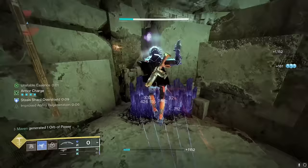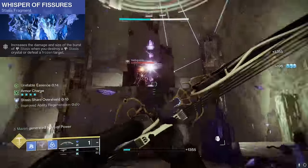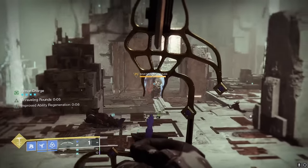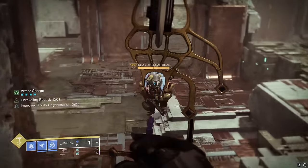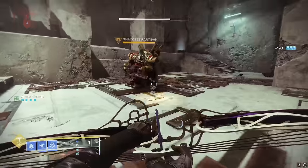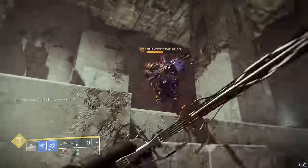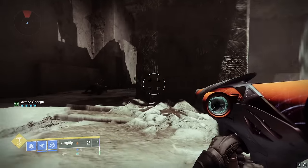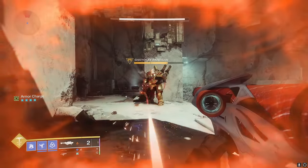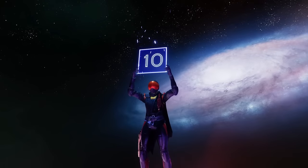Now let's talk damage — is Shatterdive actually strong? Well, between Hail the Storm and Whisper of Fissures, which boosts the radius damage of our shatters, it's strong all right. Here's an example against Caiatl with the barrage of five crystals from our bow, and you also get a great example of how enemies that are not champions or bosses get absolutely yeeted by our shatters. We do about a bar of Caiatl's health — about one third — and a glacier grenade does more or less the same. To compare, here is a rocket from the Apex Predator, and it pretty much does the exact same amount as our Shatterdives. So our Shatterdives are basically pocket rockets we can use for free every eight seconds guaranteed.